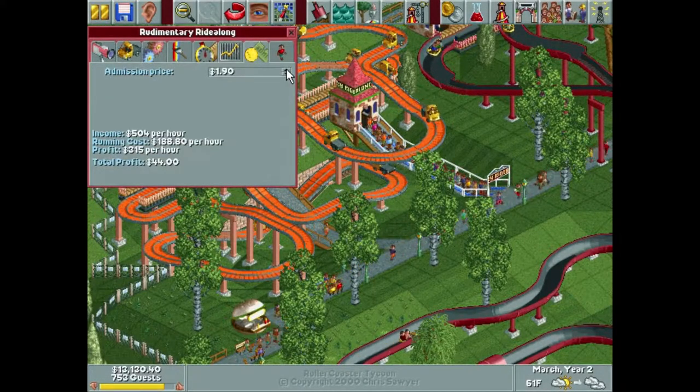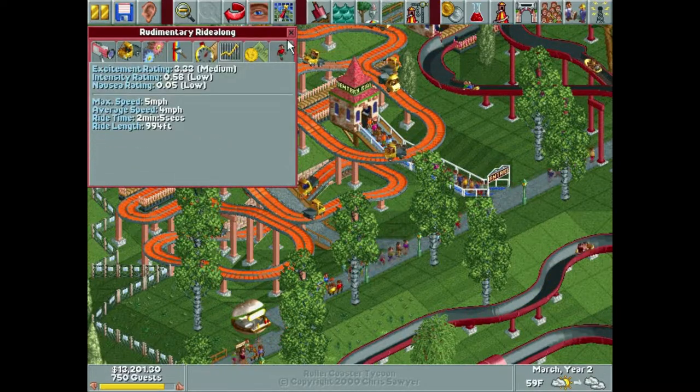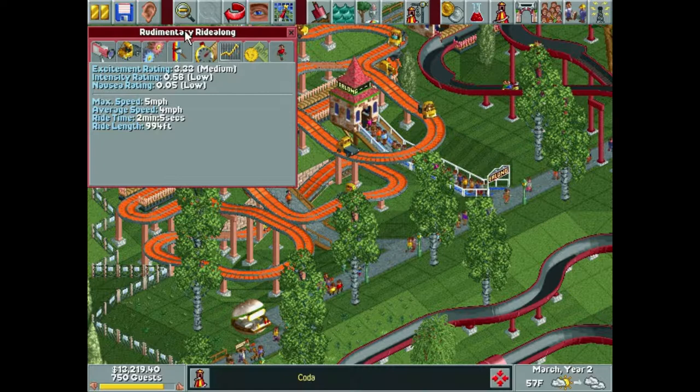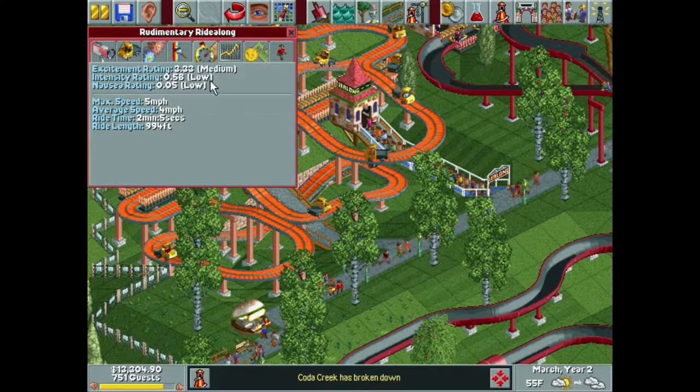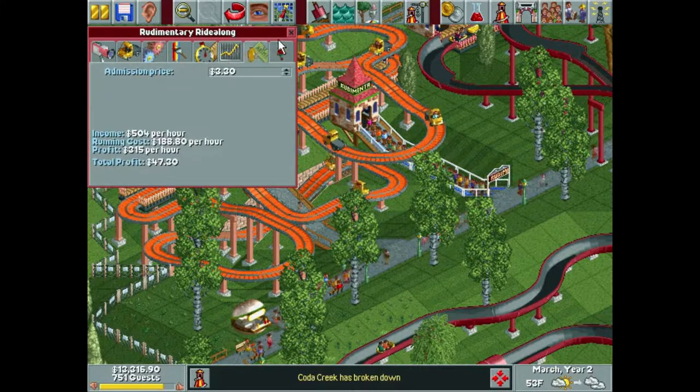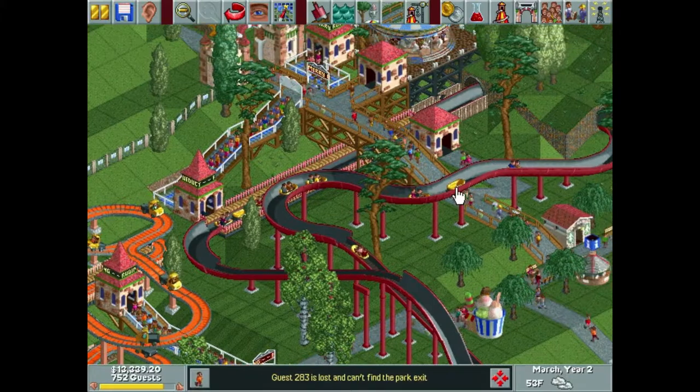Welcome back to another episode of Let's Play Roboculture Tycoon. We're here on Sonata Springs, and I realized last time we forgot to check our stats on Rudimentary Ride-Along. It looks like it's a pretty good ride — excitement of 3.33. I like it, so we can charge $3.30 for that. It also appears we've had an incident again.